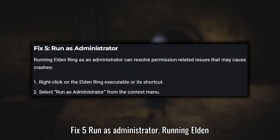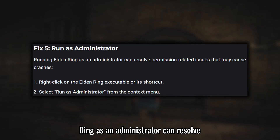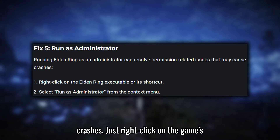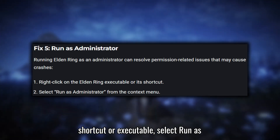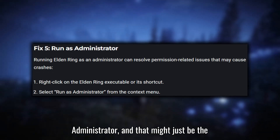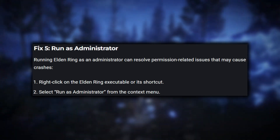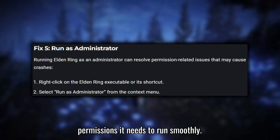Fix 5: Run as Administrator. Running Elden Ring as an administrator can resolve permission issues that sometimes cause crashes. Just right-click on the game's shortcut or executable, select Run as Administrator, and that might just be the quick fix you need to stop those crashes. This gives the game the necessary permissions it needs to run smoothly.